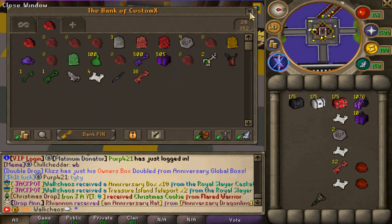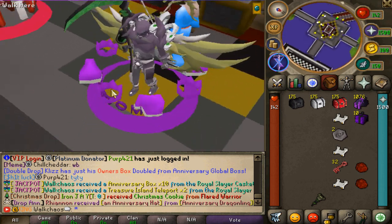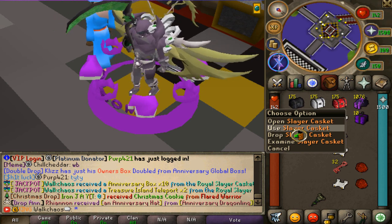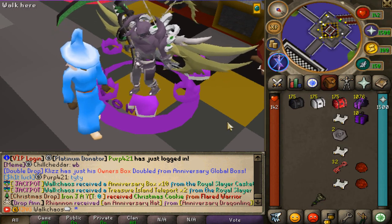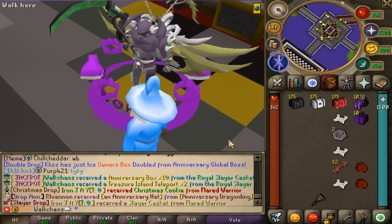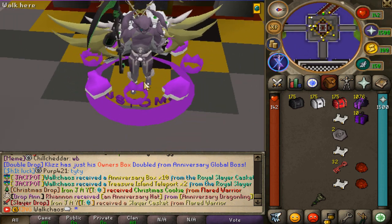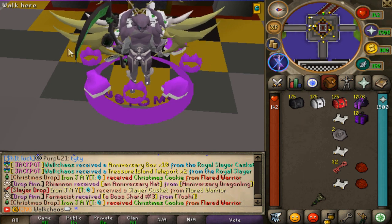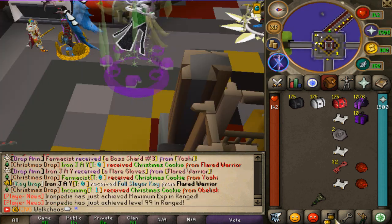You'll get these caskets randomized while on slayer task — slayer is one of the best money makers in Custom Mix. The drop rates are: slayer casket at 1 in 300; improved slayer casket at 1 in 500 with tier 1 slayer required; and the royal slayer casket at 1 in 750 with tier 10 slayer required, making it very end-game. The new treasure island teleports are also available from slayer, but only drop at tier 100 slayer or higher at a 1 in 1,200 drop rate.